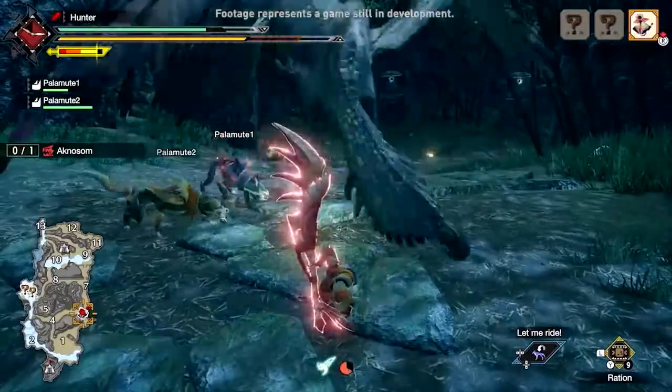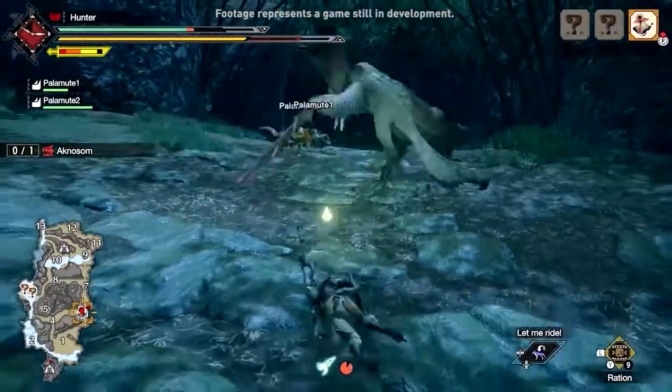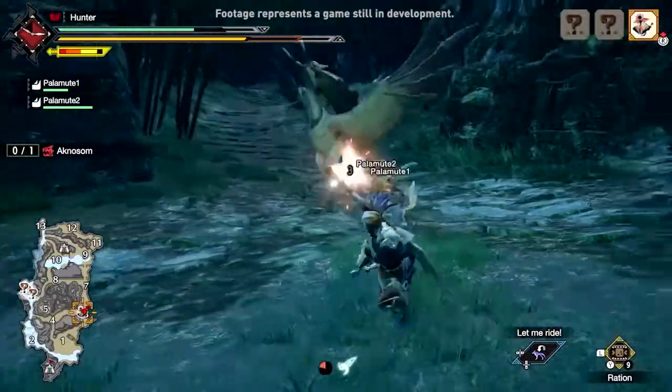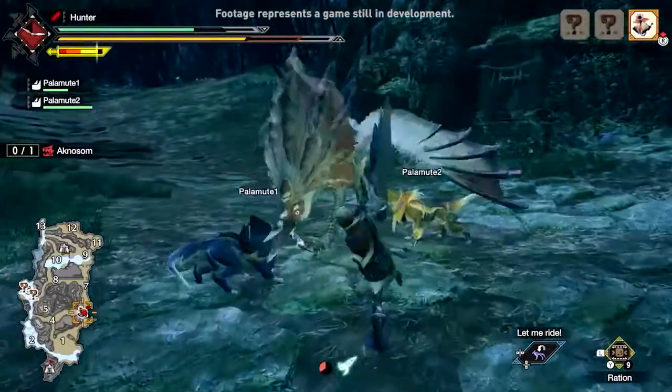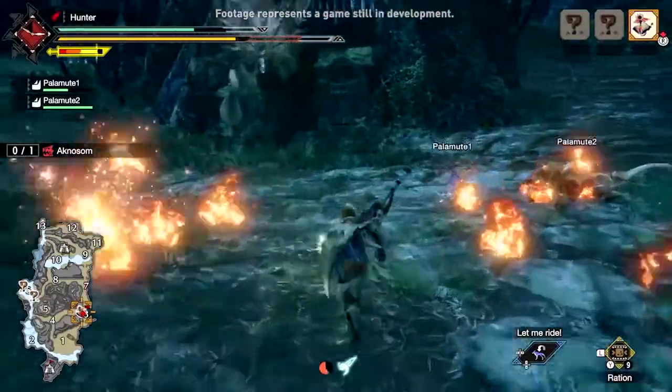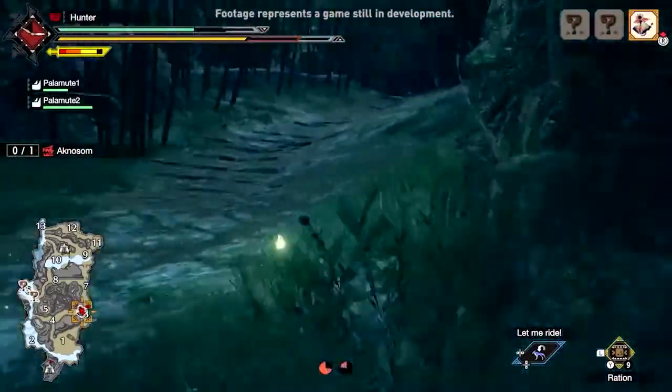Hunters are prone to taking knocks, but with quick reflexes and a well-timed use of the Wirefall technique, they can jump right back into action. Thanks to the Wirebug, hunters are able to utilize these threads without a moment's hesitation to enhance their mobility on the hunt.